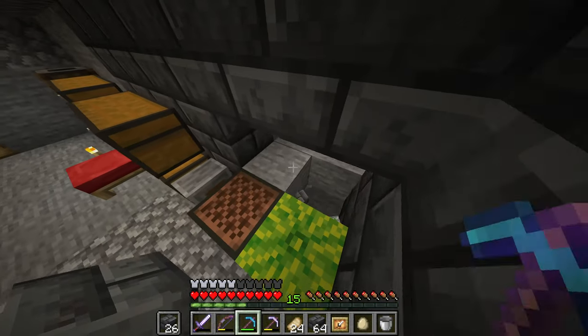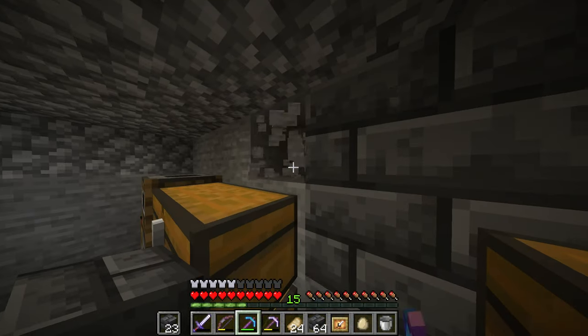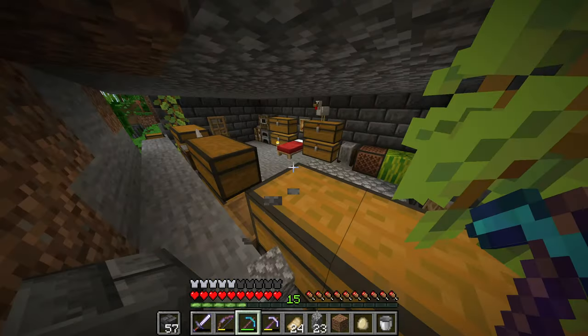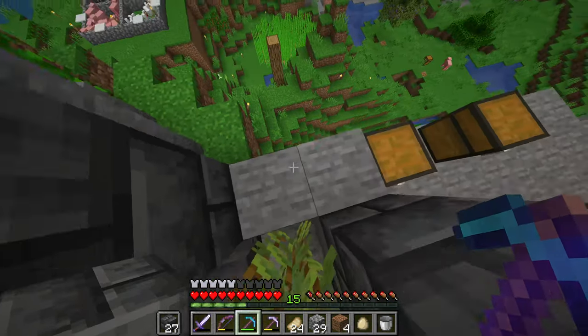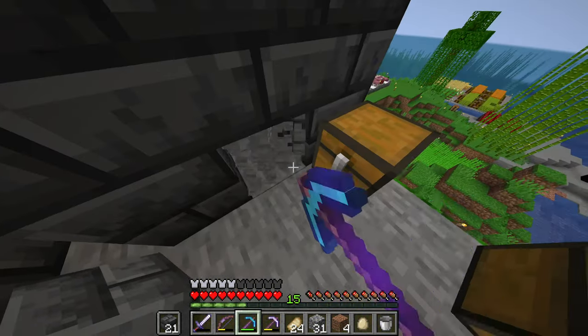Now that I think about it, I think we should make a jukebox now because we have way more than enough diamonds. I have to say it is looking a lot nicer here. I think I'm going to have the floors be cobblestone because it looks really nice. Oh hey, we got an enderman over here. I should probably steal his eyes, so let me go and see if we can do so.